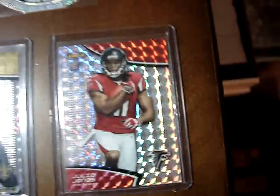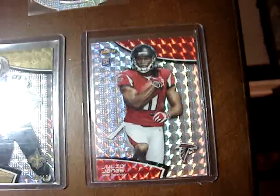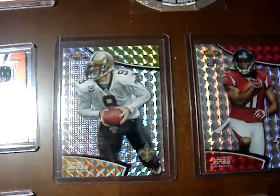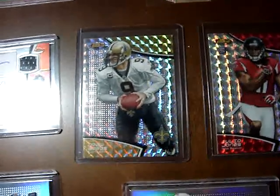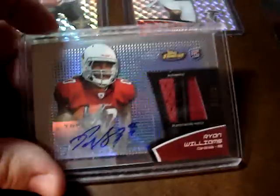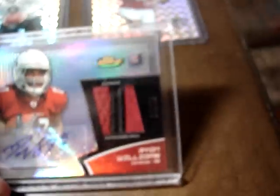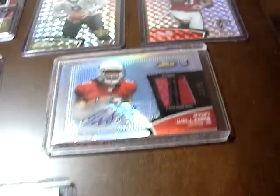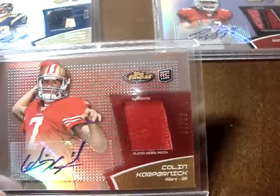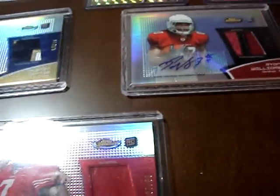Now here come the bigger heads. Mosaic Refractor — Julio Jones, 6 out of 10. Drew Brees, 5 out of 10, Mosaic Refractor. Got a freaking killer patch on this — Ryan Williams, and that's $27 to $75. Colin Kaepernick to $50 on the Patch Auto.